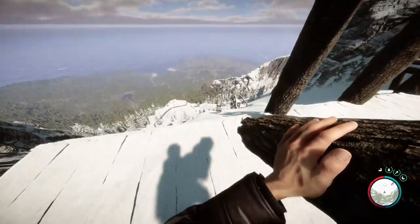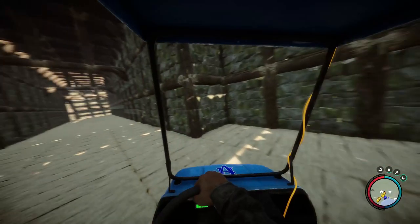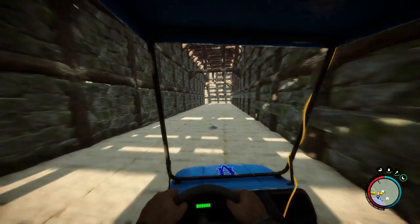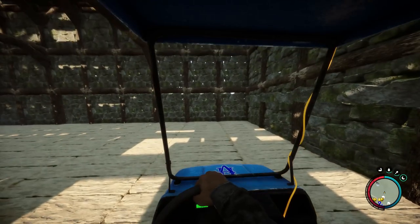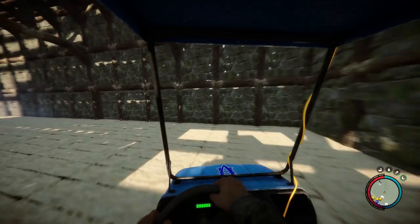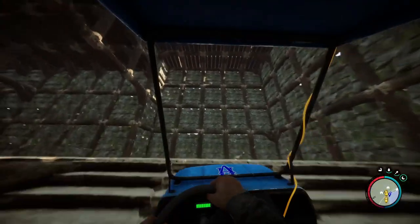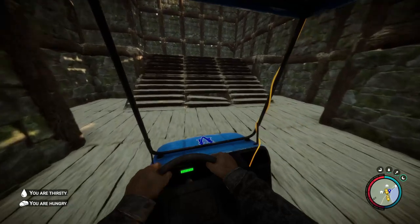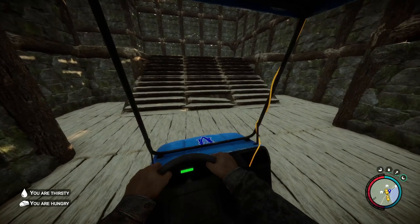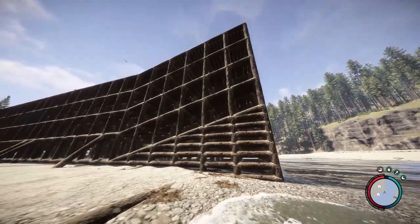It wasn't until I flipped the vehicle down the side of a mountain that I noticed it. Controls are basic with forward, reverse, and left-right steering. Steering is much easier on keyboard versus controller — when using a controller the cart can stop during hard turns. The vehicle goes up most ramps and stairs, however keep in mind if structural damage is on in your game settings, the vehicle can damage your build.